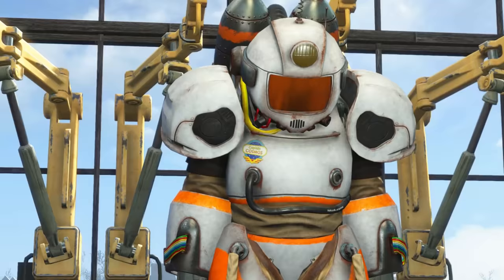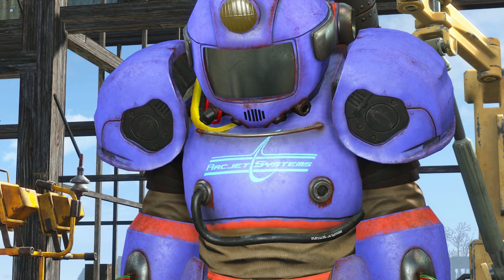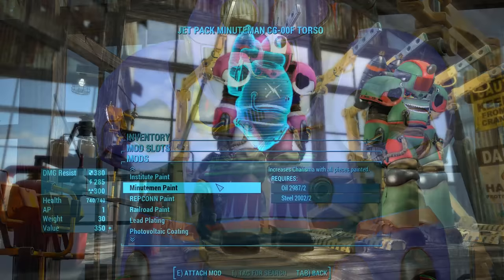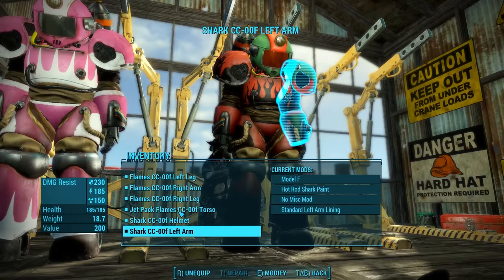The Captain Cosmos default paint scheme is a beautiful space white with orange accents, and the ArcJet is a bright purple with dark red accents. On the Cosmos suit, we find a Captain Cosmos badge over the right breast, and on the ArcJet suit, we find the ArcJet Systems logo on the chest. Notice the detail: the ports on the front are encased in rust, and we find rust on the edges of the helmet, as we would expect if this thing had been sitting in a murky basement for 200 years. Next, there's a Repcon theme, which increases charisma when all pieces are painted.